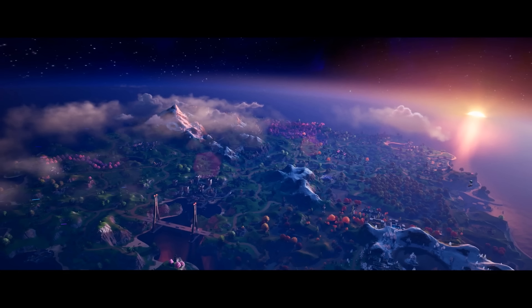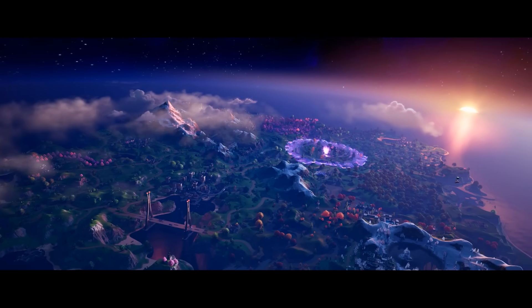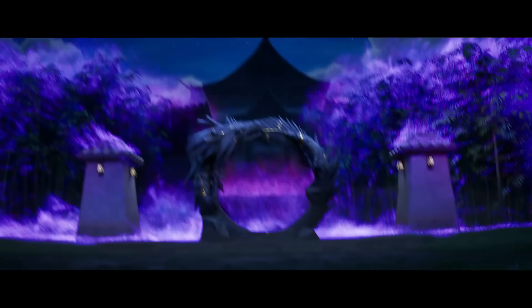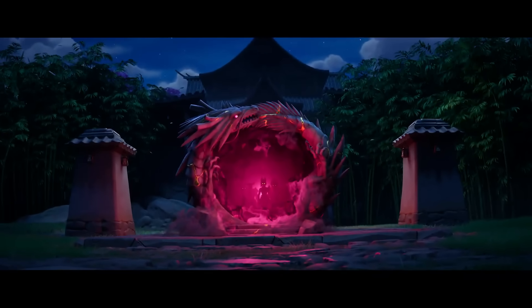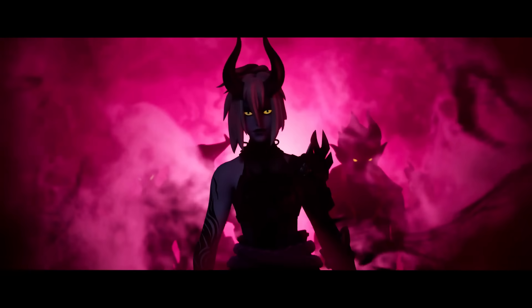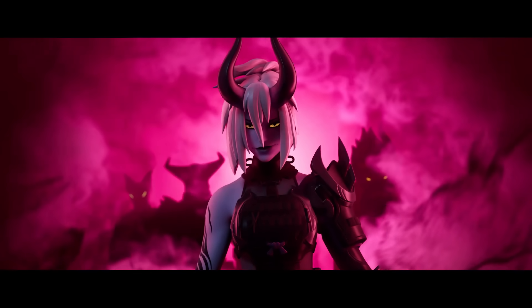There are a few POI cities sprinkled in as well. Then whatever that object was that came out of the rift hits the map and causes a shockwave rift effect - maybe it was part of the Zero Point. You can see the ripple effect spread across the entire map. We get a closer image of a shrine getting hit by that purple shockwave, which activates a portal. Out steps some of the villains apparently from Chapter 6 Season 1 - one of the battle pass skins emerges, an Oni with horns, and there are three other creepy characters in the background.